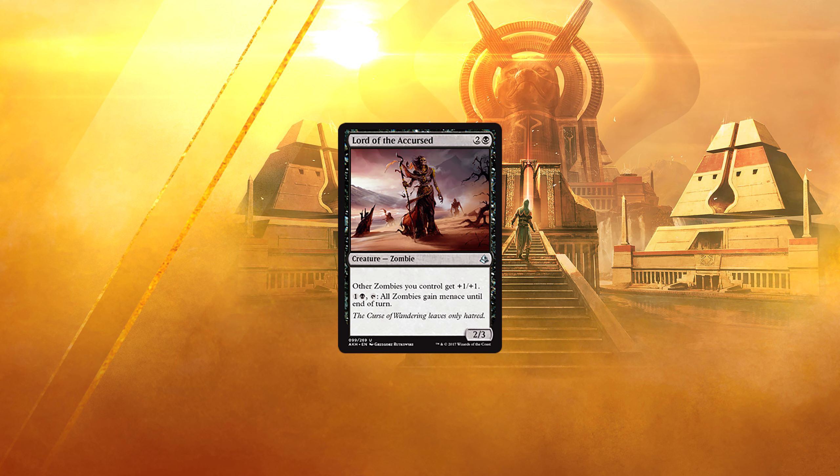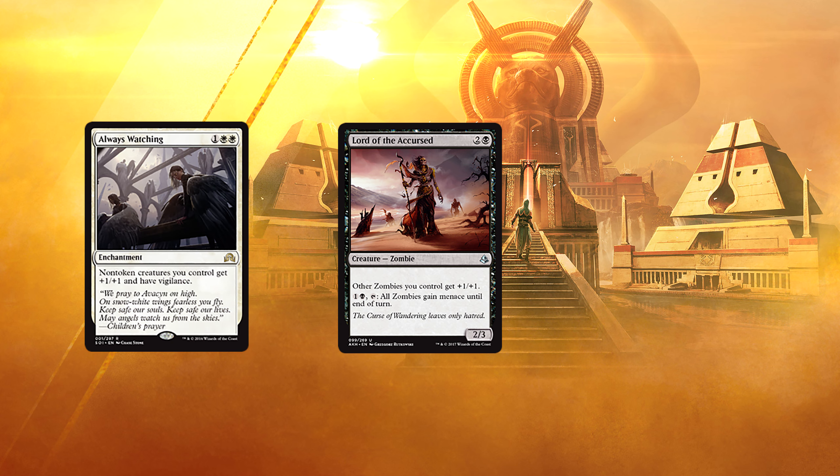Lord of the Accursed — 2 and a black for a 2/3 zombie. Other zombies you control get +1/+1. Pay 1 and a black and tap: all zombies gain menace until end of turn. You want more help for the zombie tribe? Too bad, because here's some more. Between this and Liliana's Mastery, we have a total of 5 pump effects we can play in the zombie deck — 7 if you throw in Always Watching and go way over the top. Most of them bring bodies to the table as well. Giving menace when necessary will make blocking very difficult for your opponents. I really hope zombies are actually good now, but I also hope they aren't completely busted.